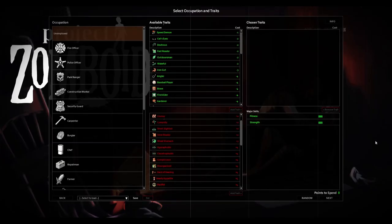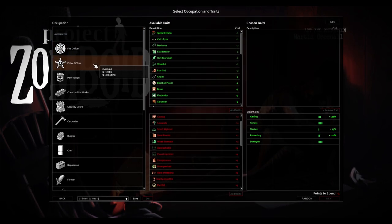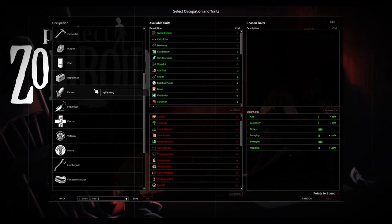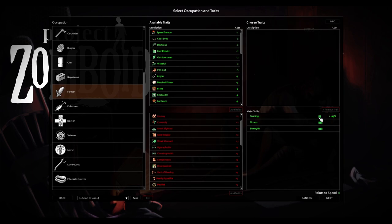Character Creation. This step can often be skipped; however, choosing the right occupation and traits can rapidly increase the rate at which it takes to level up the farming skill. There is only one of each occupation and trait that will help with farming. The farmer occupation will give the player three farming skill levels, but it will also give an experience boost to that skill. This bonus cannot be gained after the character is created. This is the same for every major skill.